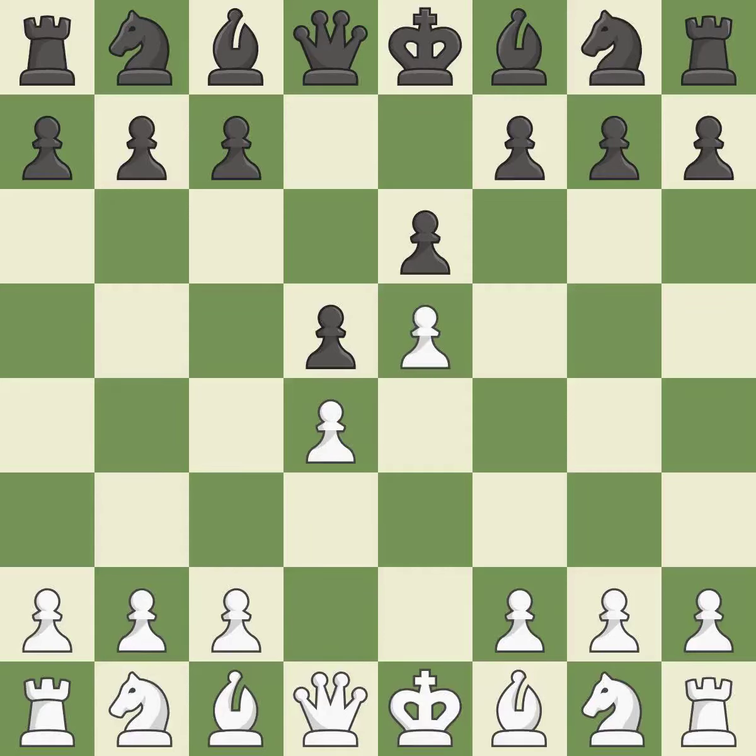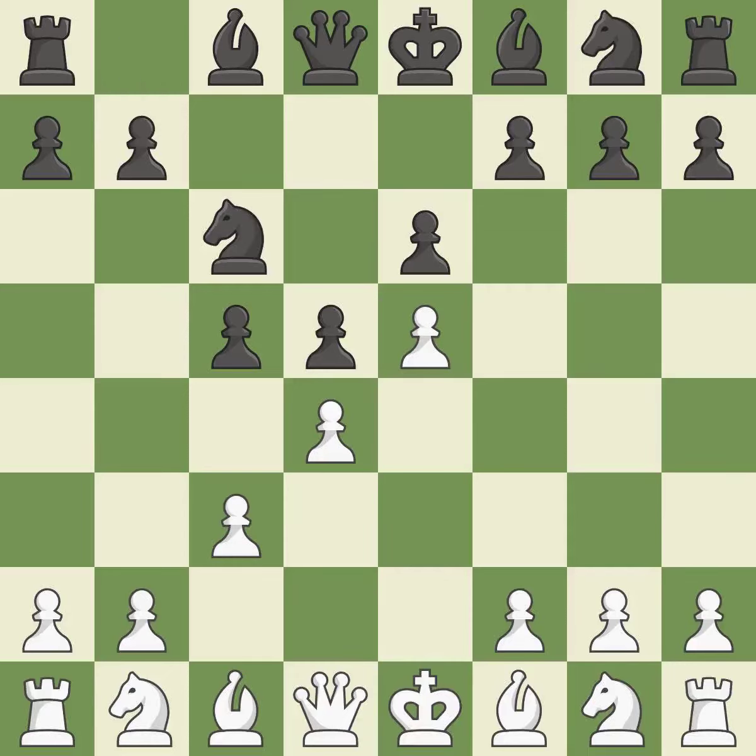e5 closes the center and attacks the important d6 and f6 squares. The d4 pawn is struck by c5, kicking off center play. The d4 pawn is supported by c3, which also enables the queen to grow on the queen side. And c6 adds more pressure to the d4 and e5 pawns.